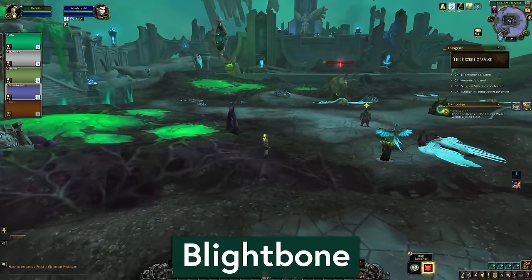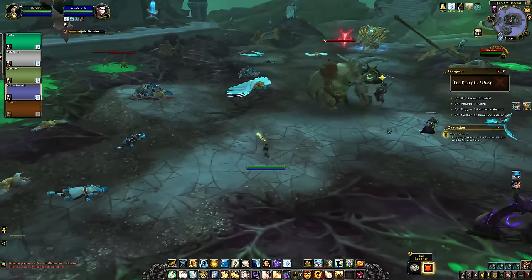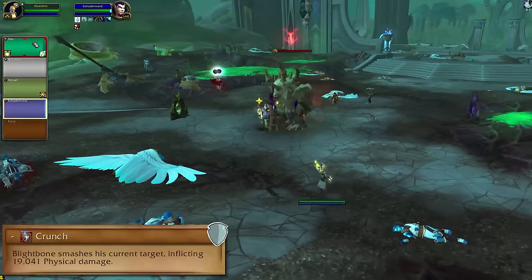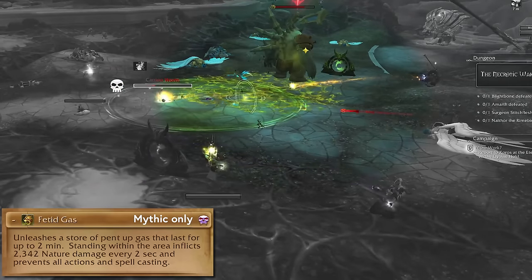Our first boss is Blightbone. You fight him in this open area with quite a bit of trash — I would say clear good space to play in unless everyone's really comfy with the fight. There's a lot of running around in this one. He will cast Crunch on his tank for a good smack of damage, so you should mitigate that. Fetid Gas drops a puddle around the boss, so pull him out of that.